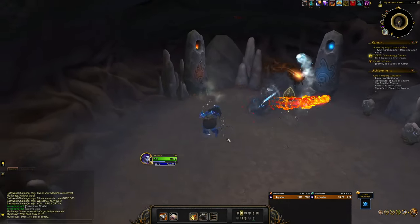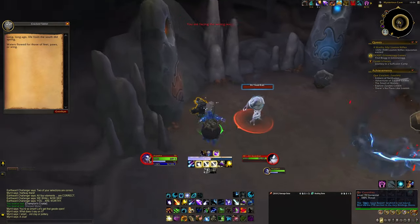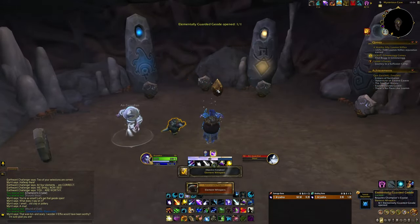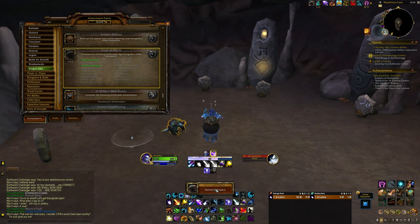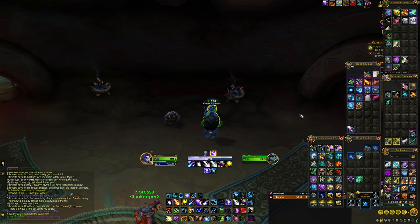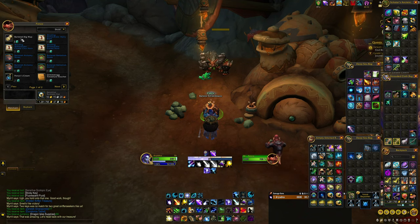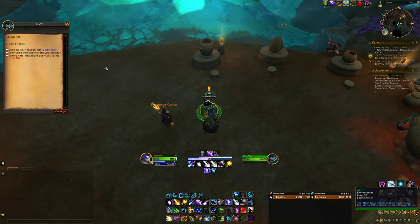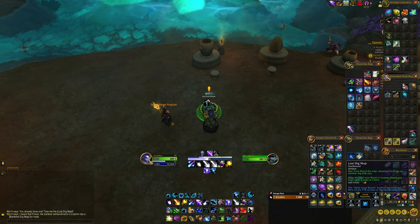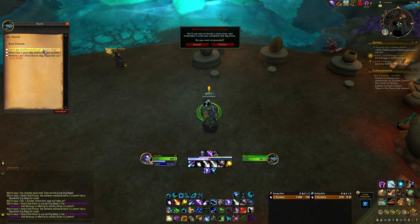The Niffen faction also offers a handful of new optional features for players to take part in. Players will unlock Sniffen Seeking once they finish the first chapter of the Embers of Neltharion campaign. Sniffen Seeking is a single-player scenario where you and a Niffen named Myrit dig underground to hunt for treasures locked behind various puzzles. To take part, you need to give Myrit Dig Maps, which can drop from the Niffen weekly quest called A Worthy Ally: Loam Niffen. You can also purchase a Dig Map once per week from the bartering vendor in Loam. Players will also be given one Dig Map per week by default, but be mindful that Myrit can only hold three Dig Maps at a time, and one will be consumed each time you start a Sniffen Seeking adventure.